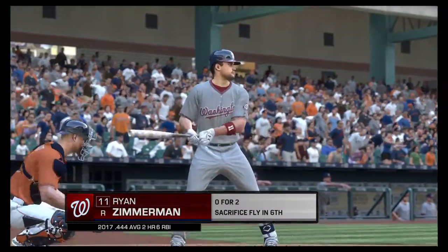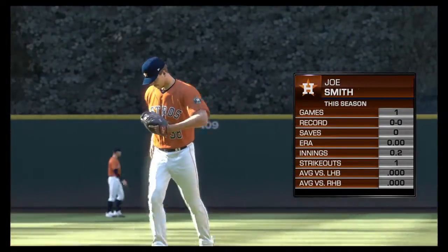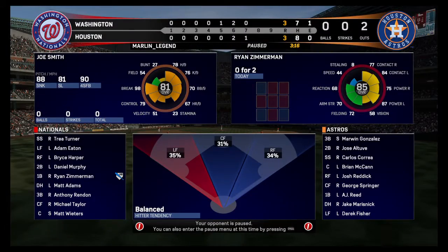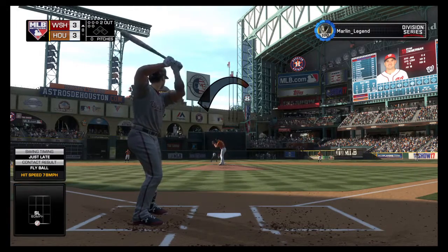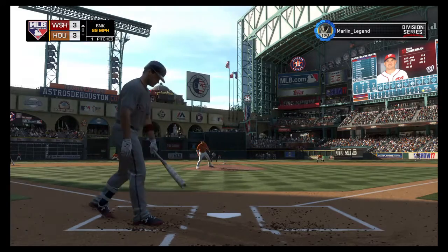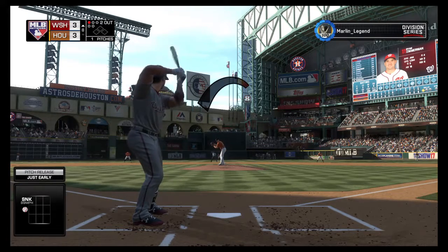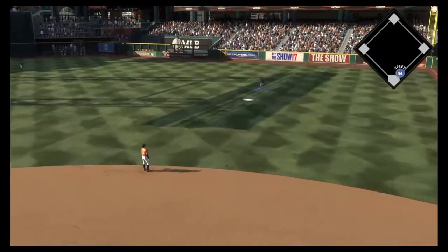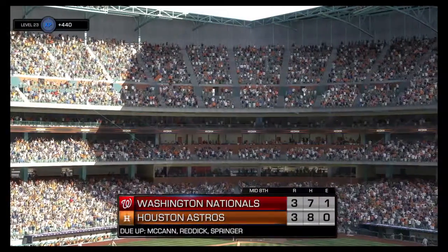Stepping in, Ryan Zimmerman, 0 for 2 with a sacrifice thus far. The pitcher coming on now — Joe Smith. Ready with the first pitch, here it comes. Thought he had the inside corner that time but it missed for ball one. Count now 1-0 with a real good slugger up at the plate. And the right fielder is there to make the catch and the inning is over.